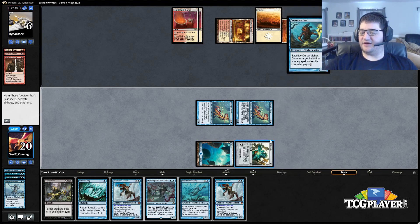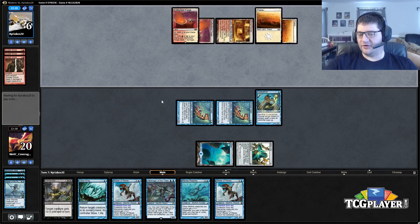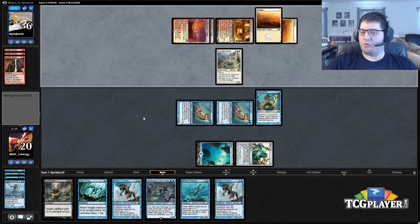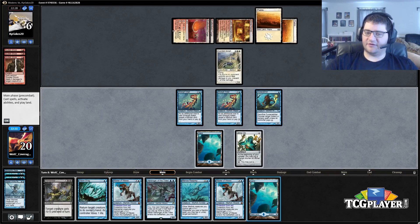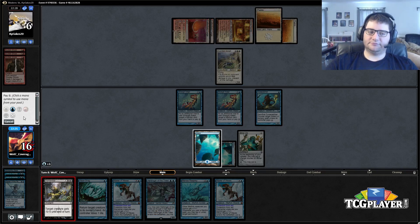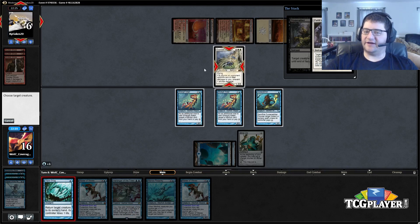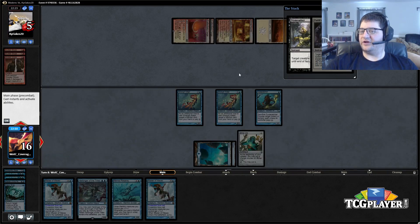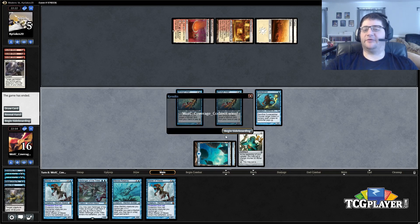I'll go ahead and play this, because then we can take it to three next turn, play the Merrow Reejerey — that means even if he kills one of them, if he kills the Reejerey we get him for five and he goes to one, meaning Vapor Snag kills him. He has to have the Path to Exile because we're going to Vapor Snag. I thought he might have something — that's why I led with the Dismember: it burns his protection spell, then we get the Vapor Snag to get the one point we need and we kill him.